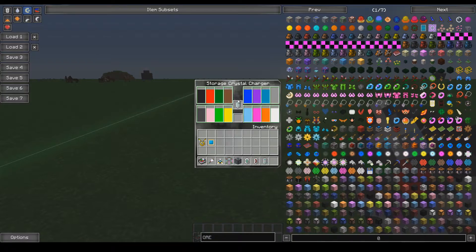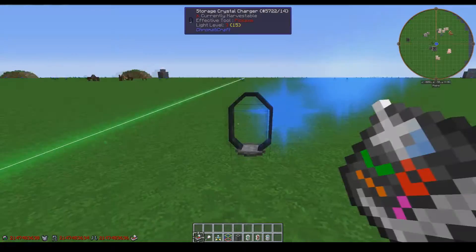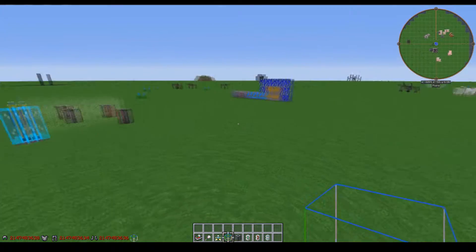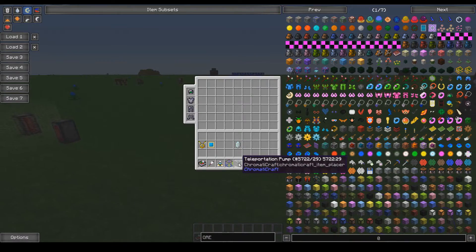That's what the Storage Crystal Charger does, and since this crystal has some power, the next items we'll look at are the teleportation pump and the mineral extractor.